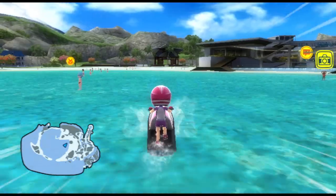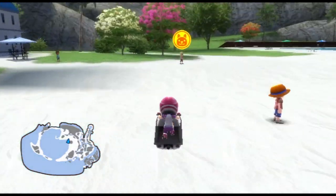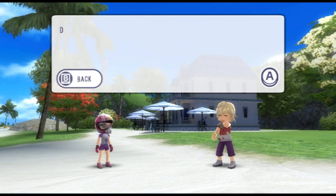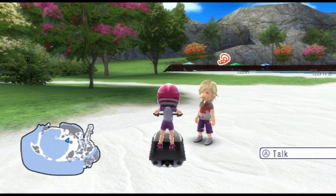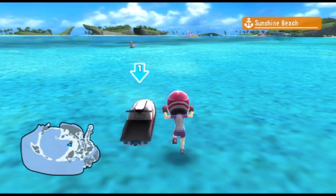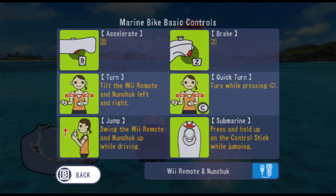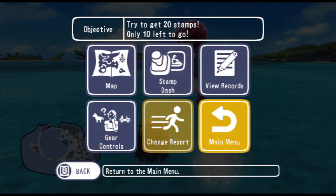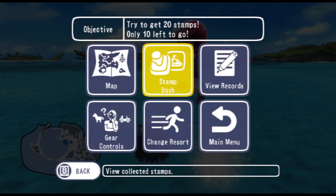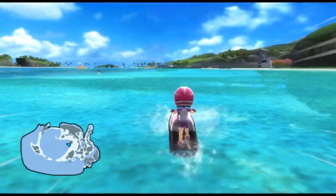Somebody mentioned something about being able to access dogs from a menu — I thought it was the paws menu. What dogs? I don't know where it would be though. In a menu. Are there gear controls for the dog? At the very least, I don't see anything I can select here on this menu. I don't know where else I would look to find dog options. So I may be missing something.